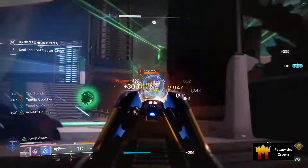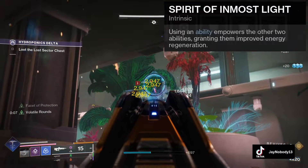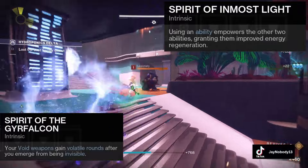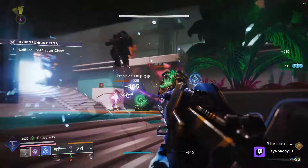The roll on our relativism is going to be Spirit of Inmost Light and Grafalcon. Spirit of Inmost Light will allow us to enhance our abilities when one is used, allowing for increased regeneration. Spirit of Grafalcon will grant our void weapons volatile rounds after we emerge from invis. So how are we going to take full advantage of this exotic?